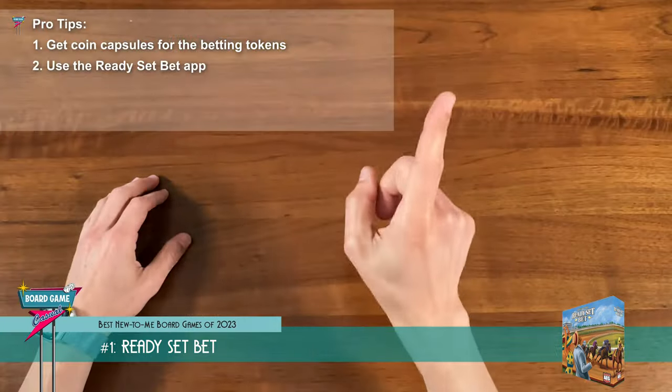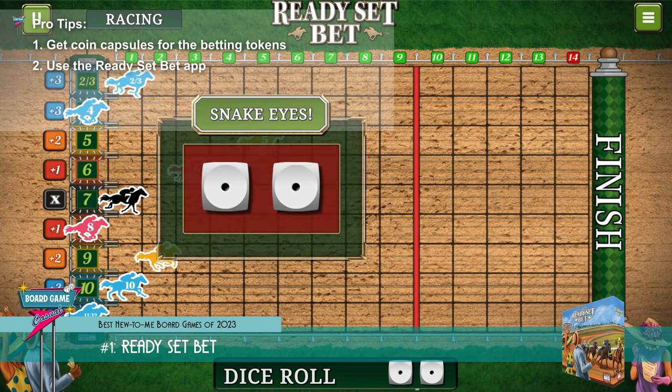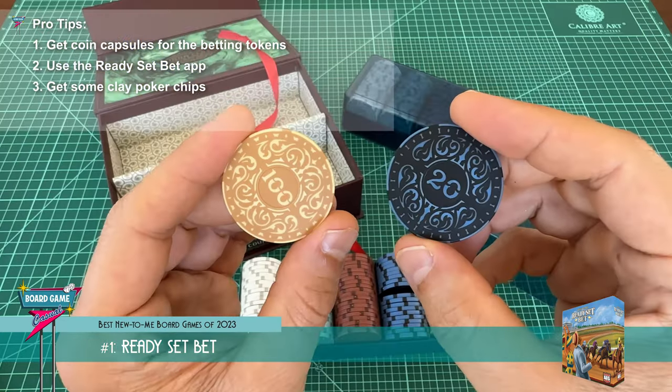Use the Ready Set Bet app to run the horses. I like to stream it up on the big TV for everyone to see. The app has announcers and sound effects, and it's a much better way to run the race than rolling the dice by hand on that tiny little board.